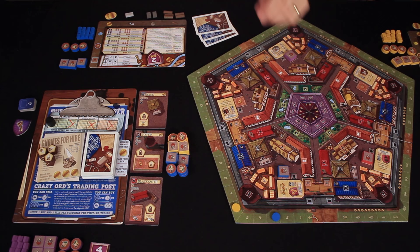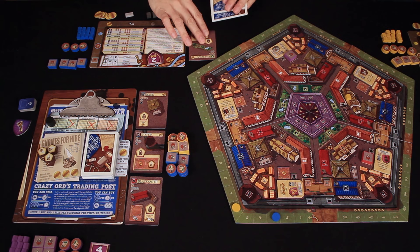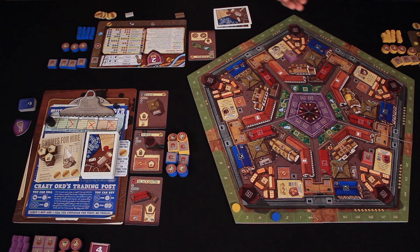First of all, my dwarf worker who's been busy investing my money at the Bankers Guild is going to return to me and bring with him 3 gold. I'm going to add that to my collection. Now we're going to build something. I have a property to build - I'm going to build the gardens. This is going to cost me 3 of my wood and 2 of my stone. So Luke, I'll hand that to you.